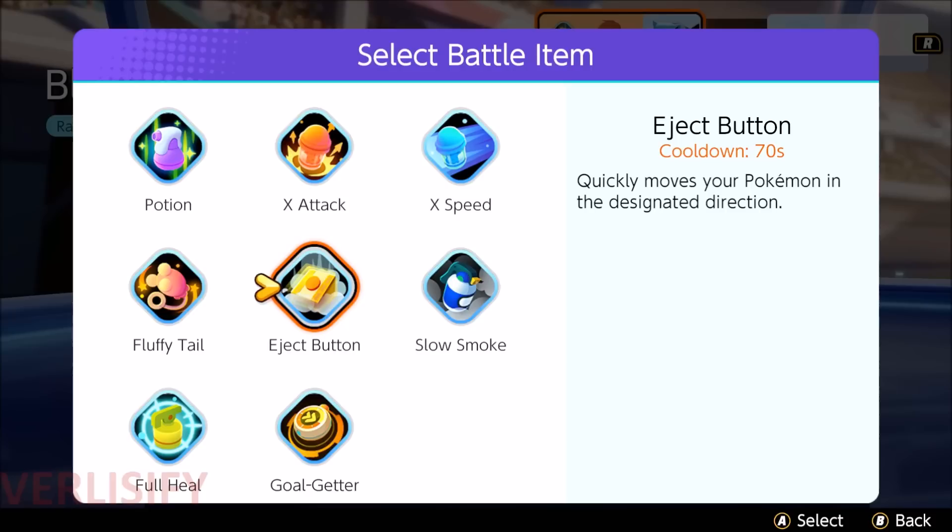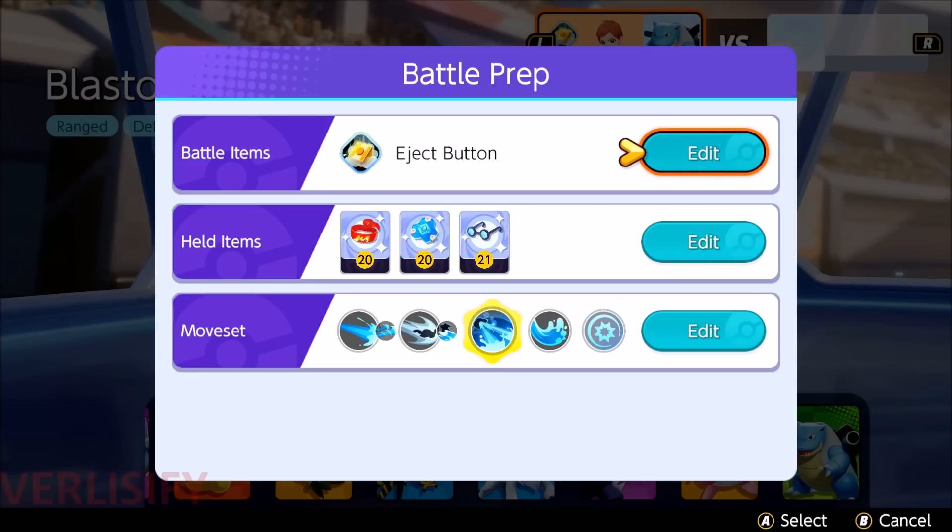However, with Surf and Hydro Pump Blastoise, Eject Button I feel is the best thing to use because you want to set up that incredible crowd control. You get into the right position, you Surf, you hop off, you Hydro Pump. Depending on how many people you hit, that's just a one team fight — an insane amount of damage or a crazy pickoff. So yeah, I think that Eject Button is going to be for the first moveset on Blastoise.